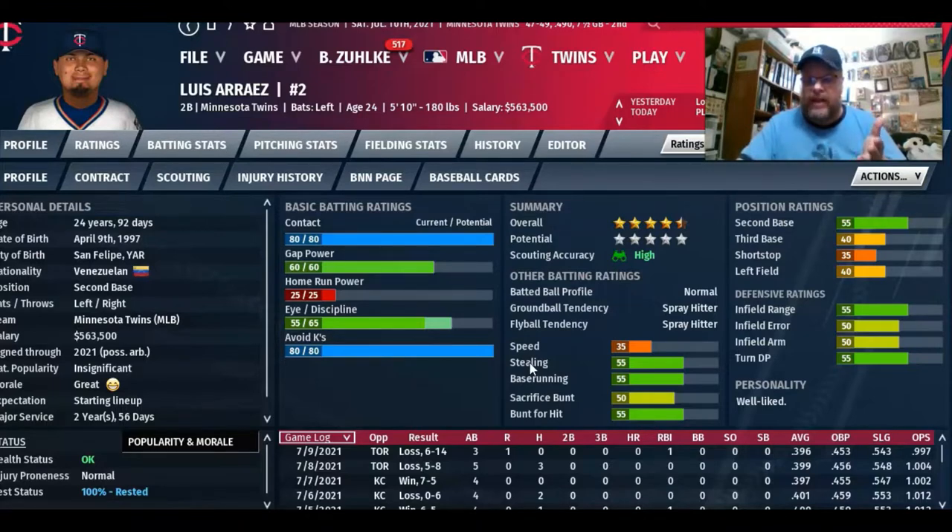You can assess a player's abilities based on these ratings, but part of the problem I have is you don't know how the computer factors in a contact rating of 80 against a pitcher with poor control versus great control. You don't know how those things mesh. In Stratomatic, it's readily apparent what happened and how the result was obtained.